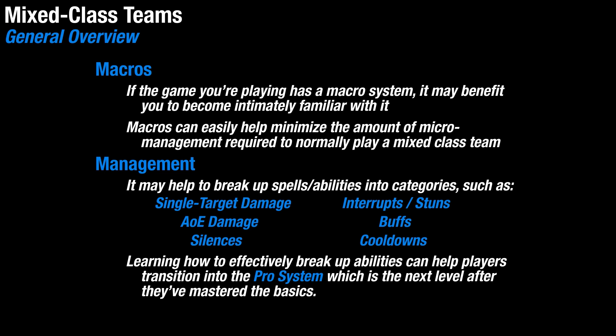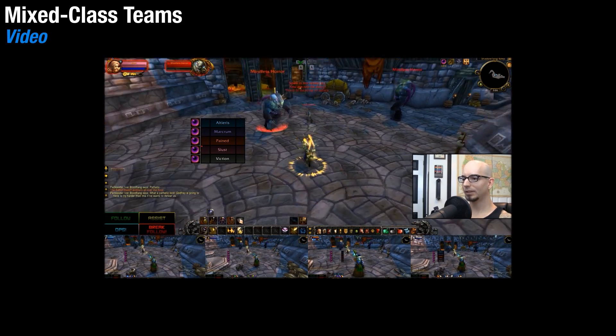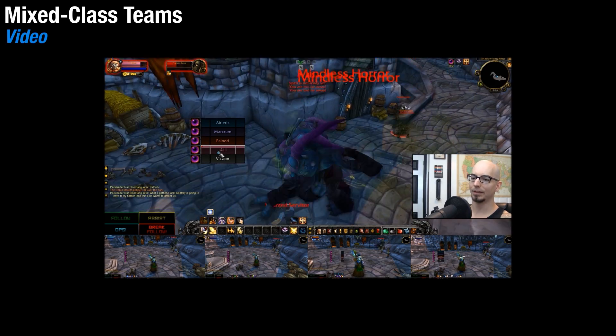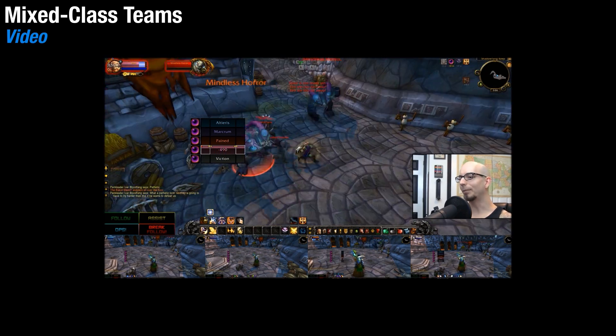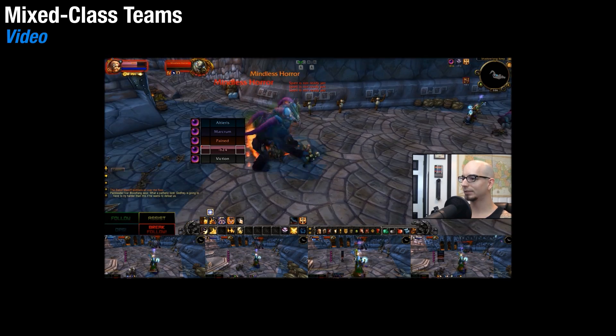Adopting such a setup will also help you transition into a much more advanced playstyle for IS Boxer called the Pro System. This was just a general overview on how to utilize mixed classes within the same team. If you'd like to see a low-level mixed class party in action, the seventh video in this series is where I show how to basically run a mixed team through a dungeon — feel free to check that out if you'd like.